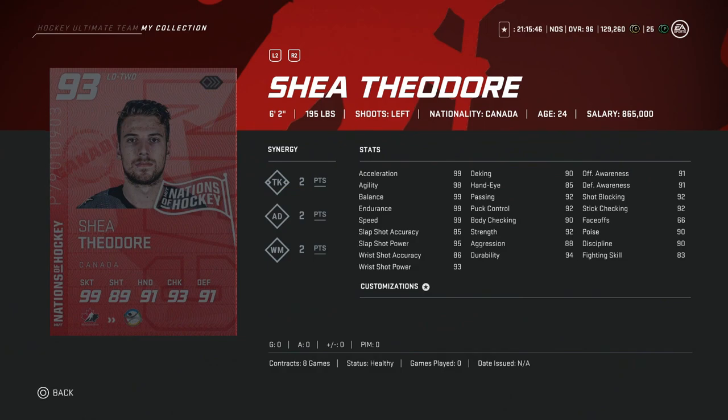From Canada, the 93 overall left defenseman Shea Theodore, 6'2", so he's got great size, 99 skating, 95 slap shot power, but only 85 accuracy. That really hurts his value because there are so many good left defensemen. His puck control and body checking are over 90, awareness stats are 91, which is great, but that shot accuracy is really rough for a 93 overall left defenseman. I would look elsewhere at this stage of the game for a lefty.